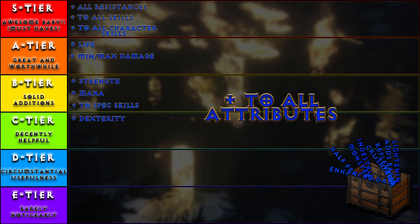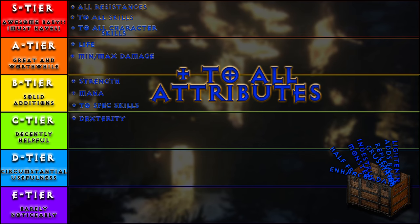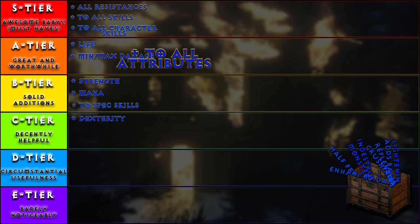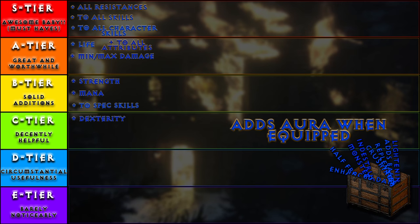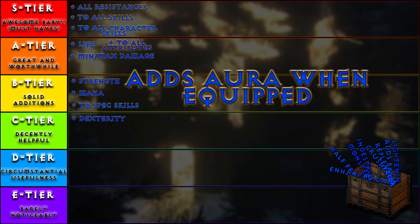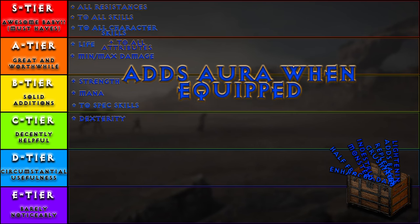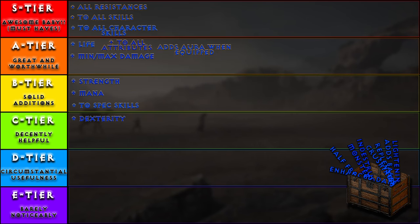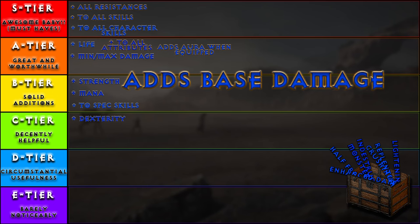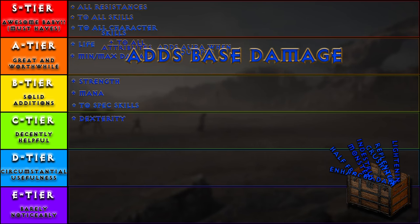Plus to all attributes: adding more of all your attributes is great, as it increases everything — life, mana, strength, and dexterity are all directly related to you. A tier. Adds aura when equipped: adding an aura may be the entire reason you even build said runeword to begin with. Granted there aren't many, but all of them are way up there in levels and majorly beneficial — it makes it to A tier. Adds base damage: base damage is very much the base of the weapon. Making it go higher then increases the enhanced damage even further. It's super understated — S tier.